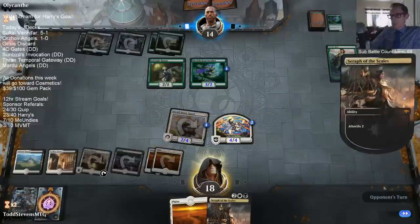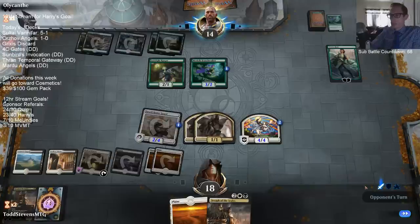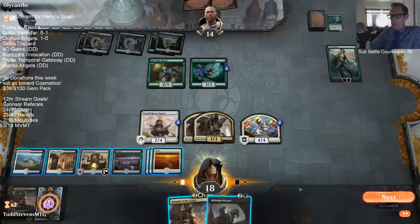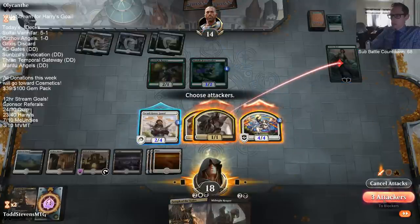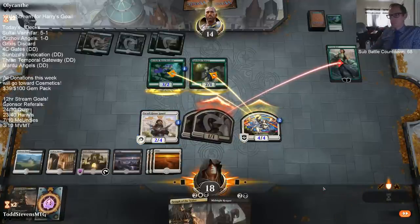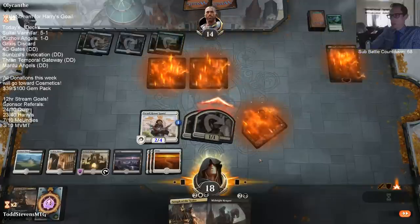I'm not sure if our opponent knew what Takali Honor Guard did when they just played the Jadelight Ranger out. It's possible they didn't - it's possible we're playing against a newer opponent given they have all these guild gates. The Angel decks have always struggled against Vivian Reed since last format. Vivian's been a huge trouble, but Seraph of the Scales allows the decks to compete with Vivian, because when they minus to kill the Angel, we still have the two tokens that kill the Vivian.